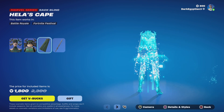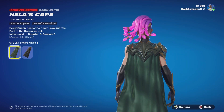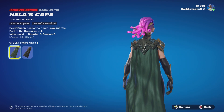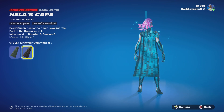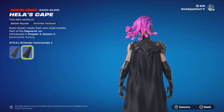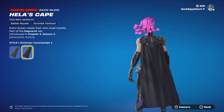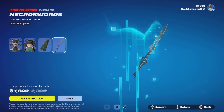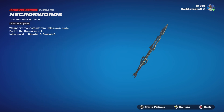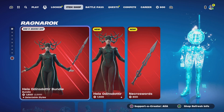Moving on to her back bling, we have Every Queen Needs Their Own Royal Mantle — again very very cool. We've also got the alternate style which is the Iron Yar Commander, all black and sleek. Moving to the last item, we have the Necroswords. The description reads: weaponry manifested from Hela's own body. Let's see the swing animation — not bad, nice little animation. Moving away from the brand new Hela bundle.